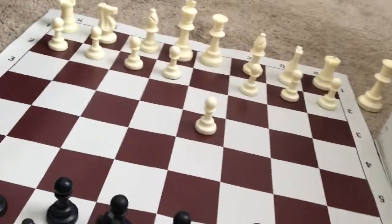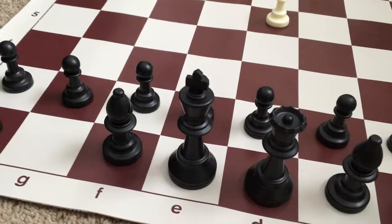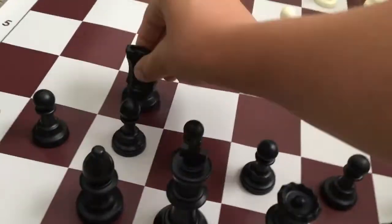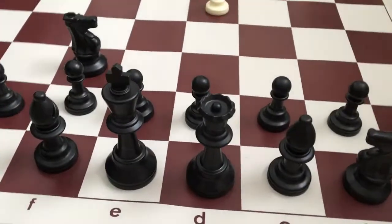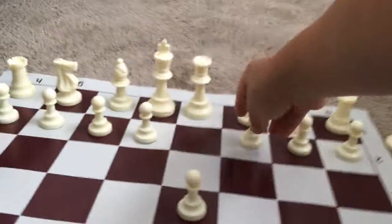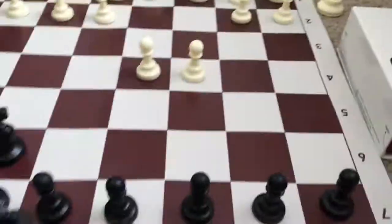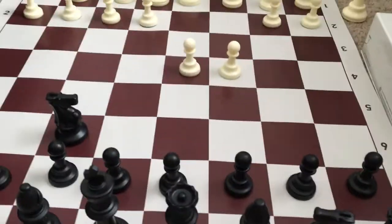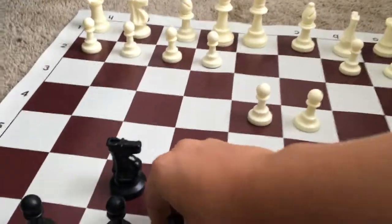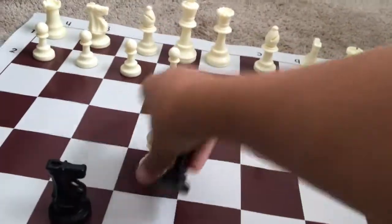After the move, you would now take your knight and move that to F6. After you move the knight, white would move their pawn to C4. If you're black, you would now do a gambit and move your pawn at E7 to E5. White would immediately take the pawn, pinning the knight.